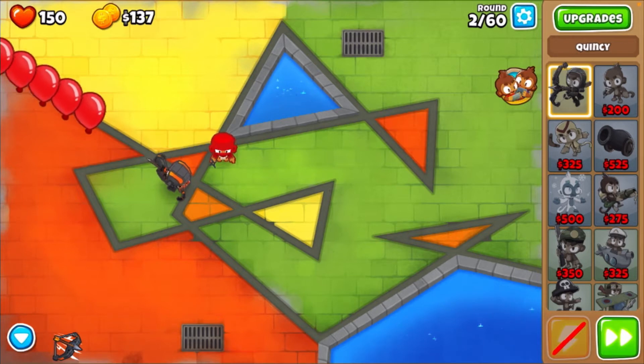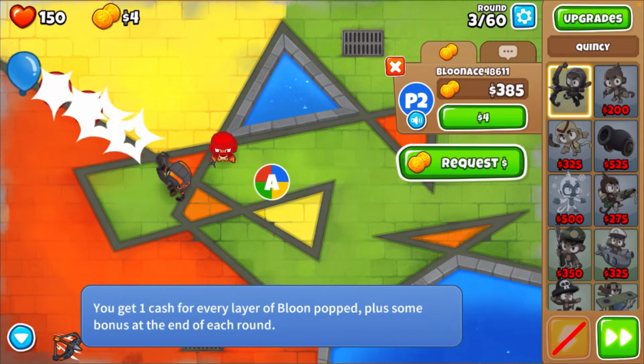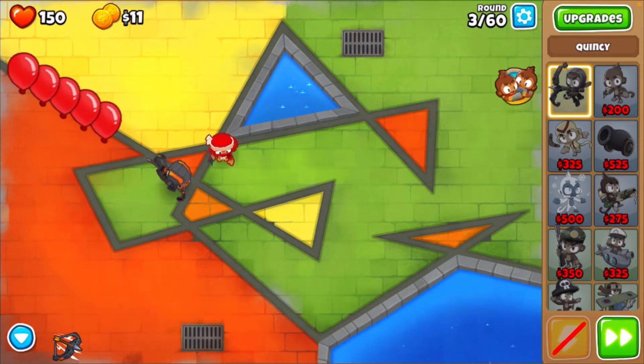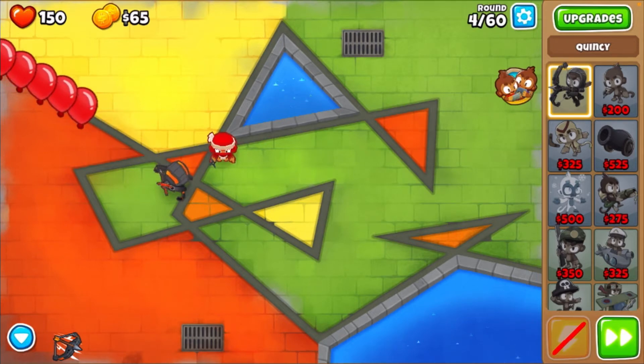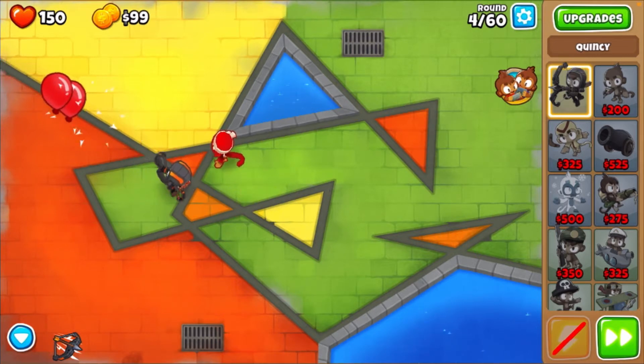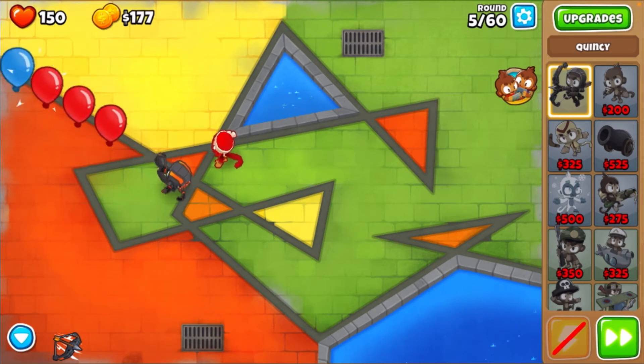First thing we're going to try to get is Blue Nace is going to try to get that ninja monkey up. There we go, I got ninja discipline. Our goal is to win this taking no damage - it's okay if we do, but our goal is to not take any damage and beat this challenge.